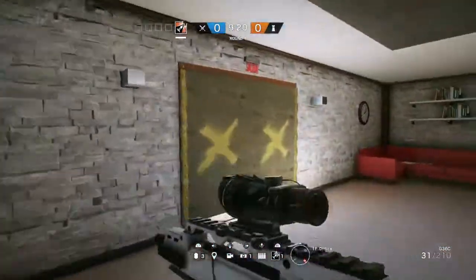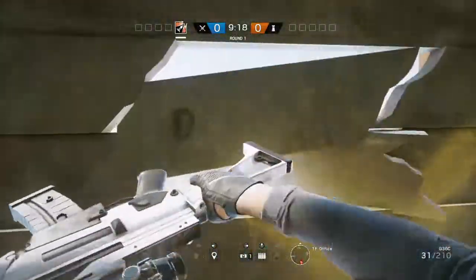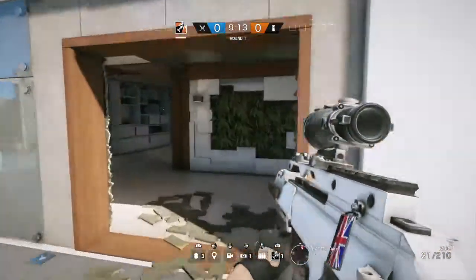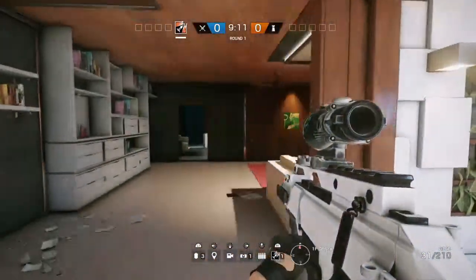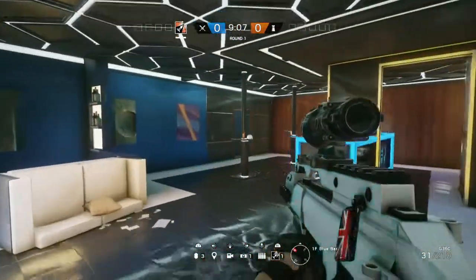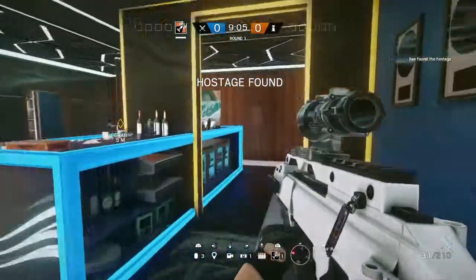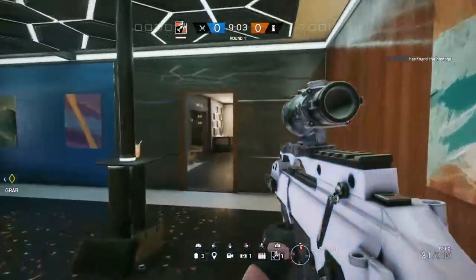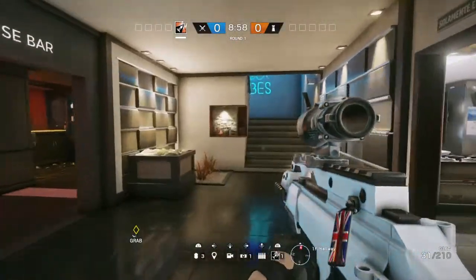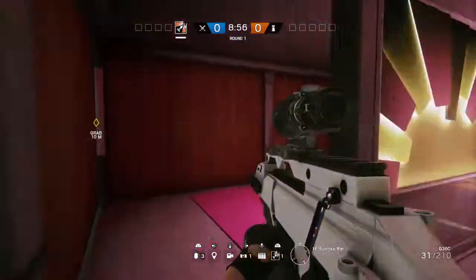There's an external doorway here into Office. It goes onto a little terrace area which is known as Terrace, and then if we continue in a clockwise direction we're going to head into Blue Bar — very easily named, easy to remember with the colour of the walls. Then we head back into Hallway and we have Sunrise Bar off to the left.